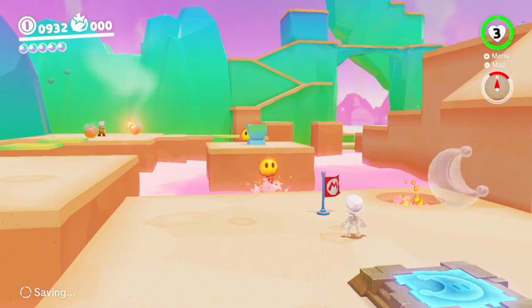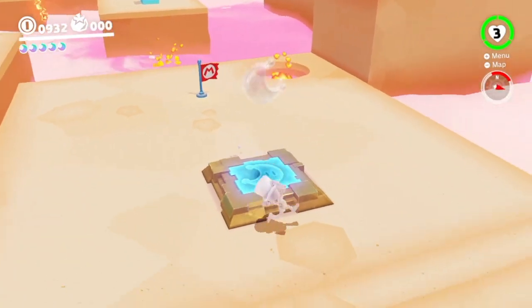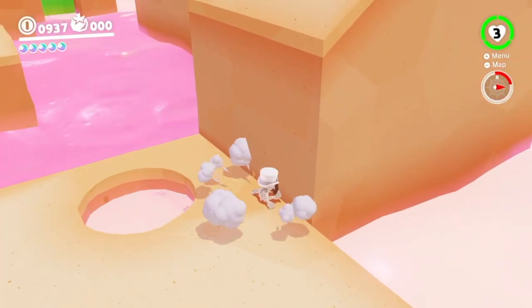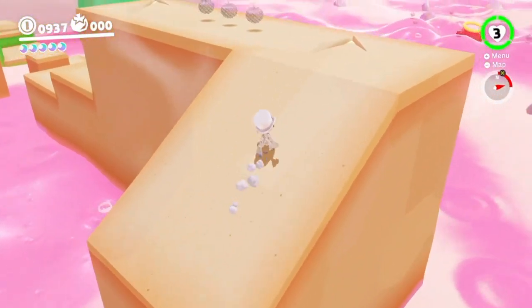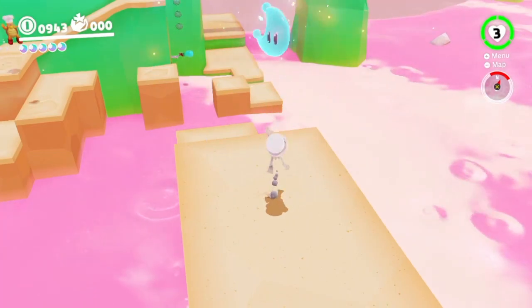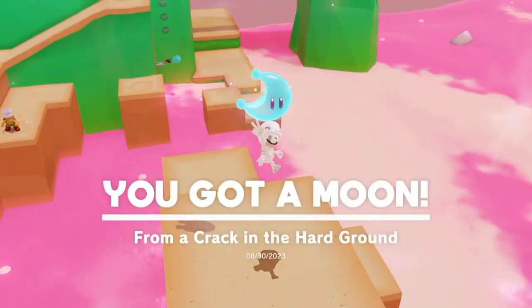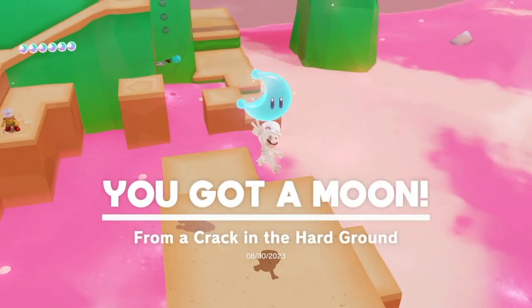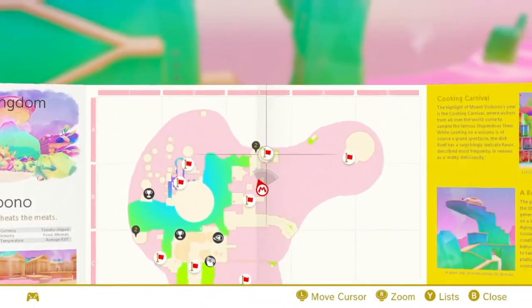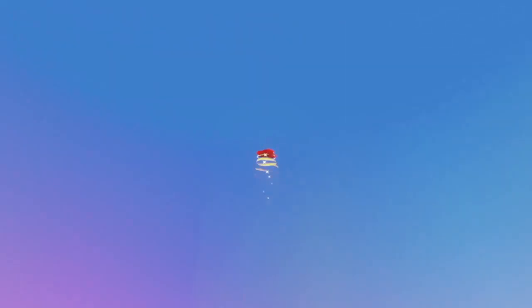That's gonna be crazy. Get the moon for coins, gotta go up here, and there's another one. Alright, I think that's all the ones in the overworld and the rest are in sub areas. Let's just do the sub area over here first because it's the one we're closest to, and then we'll figure out from there.